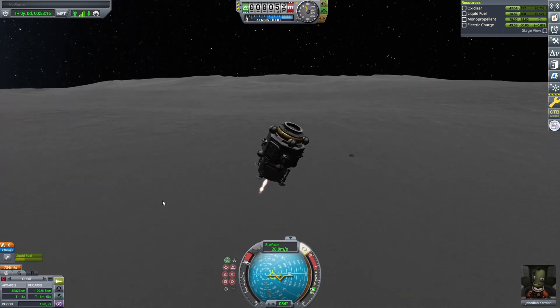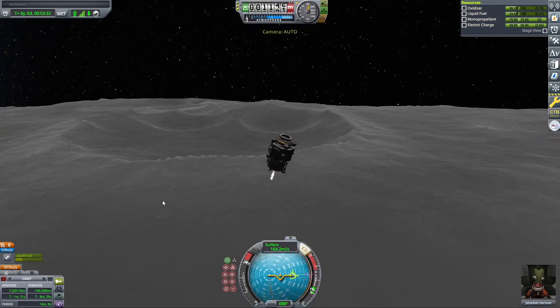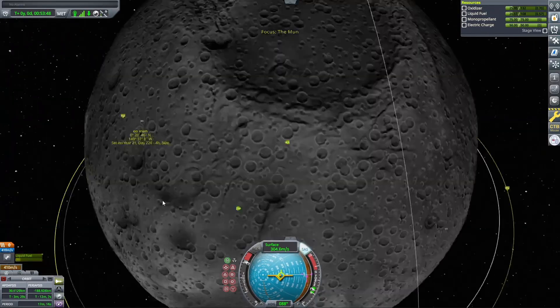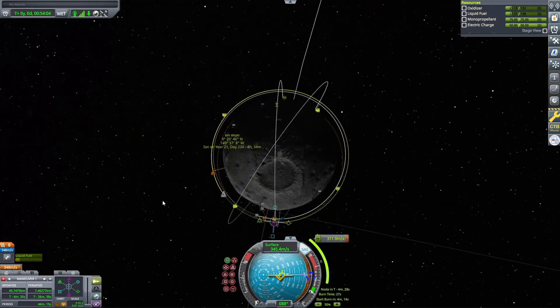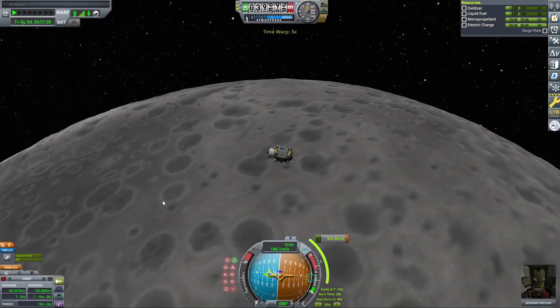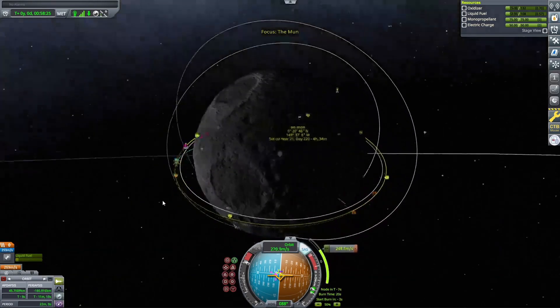I'm speeding up this footage to times four so you don't have to watch me getting into orbit around the Mun. Quick disclaimer: I ended up getting really close to running out of fuel on this upper stage — I'm pretty sure I had 13 meters per second of delta-v left, which is basically nothing. We basically drained this tank down to fumes.